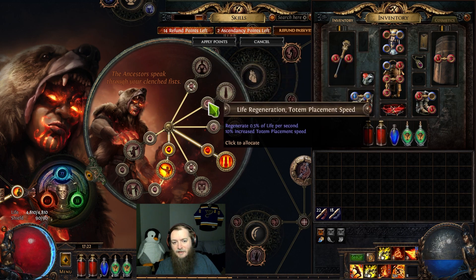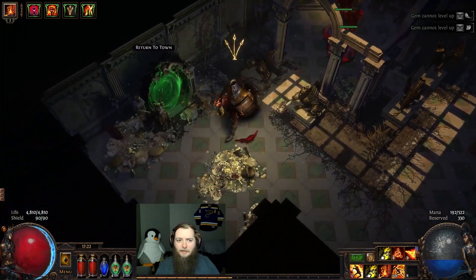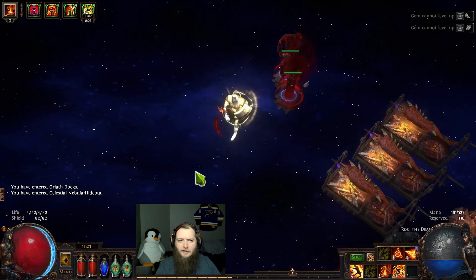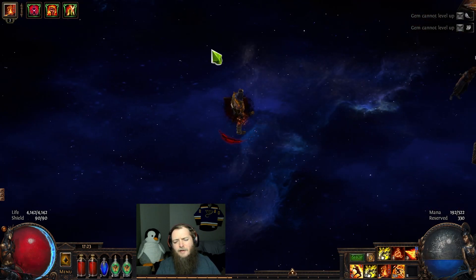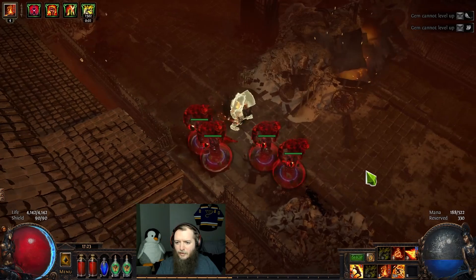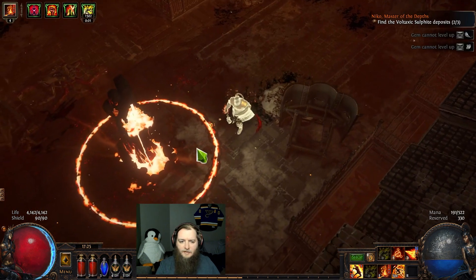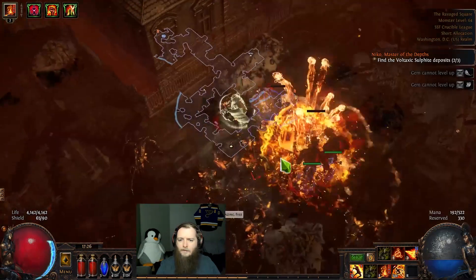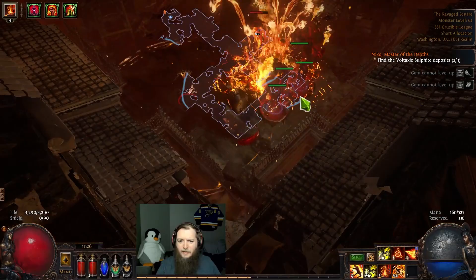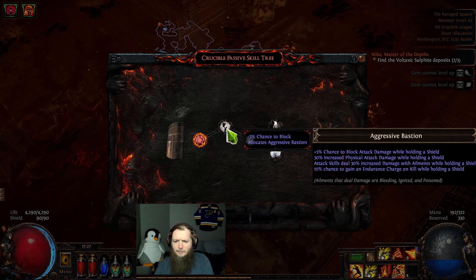I might go for the Ancestors Totem activation range next time, but for now I want to see what it is. I shouldn't test it here because I have a massive shrine. But before, I could get just off screen before the buff went off, so the increased area of effect might have changed that. The AoE goes so far — I want to see these totems hit something off screen. I think that activation range is probably for the buff, so all this does is give me the totem leech to me. Not bad — it's definitely a good thing, and some AoE.